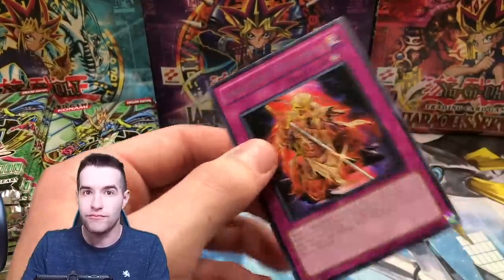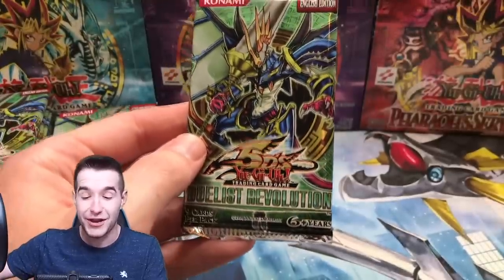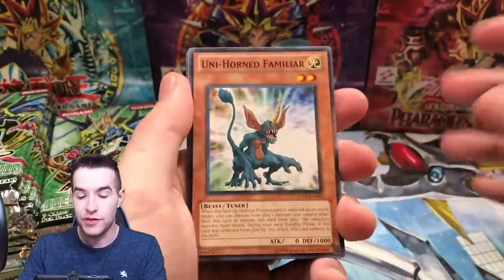It's gonna be a big video. Also check out the collection video if you didn't see it already from yesterday — it was pretty awesome. Let's continue. So far we've already gotten an error pack — we've pulled three foils from three packs because one of them had an error and had two foils in it. That's pretty good.